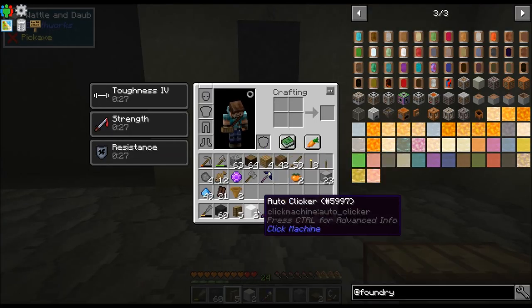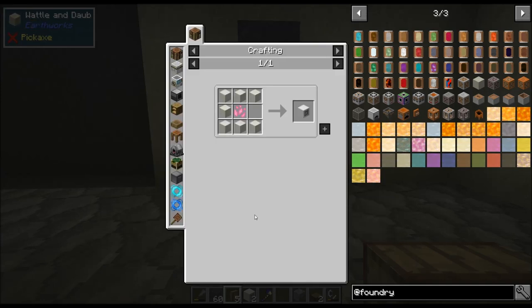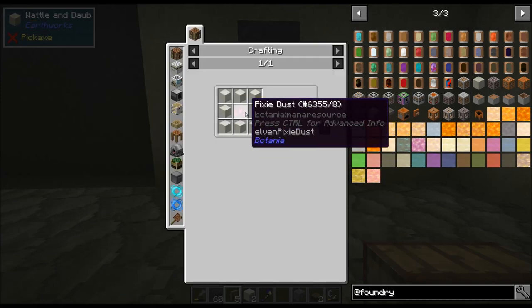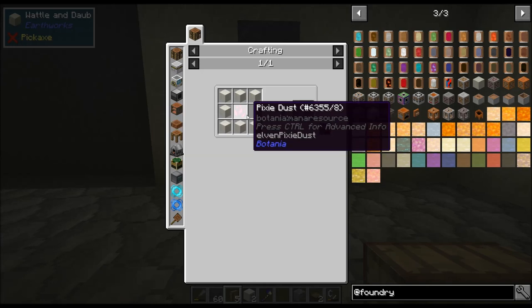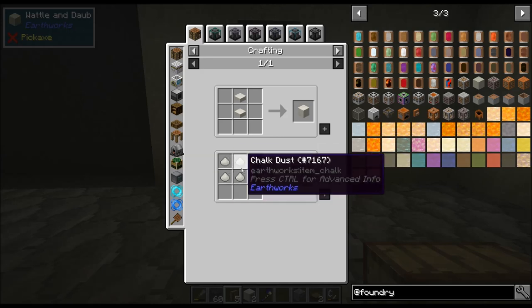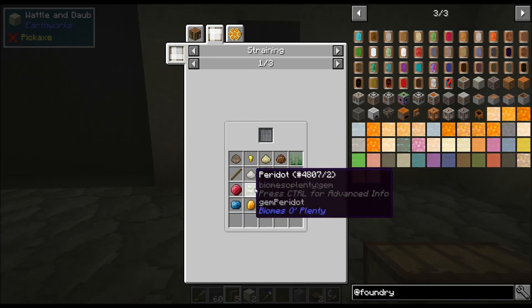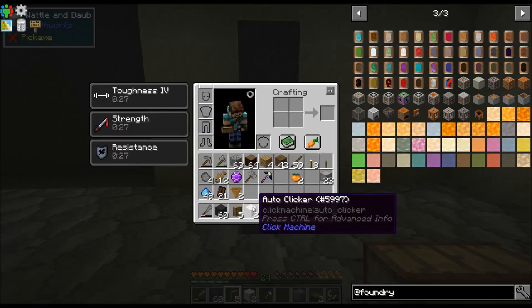Anyway, before I get started, I do want to say one of my YouTube viewers suggested — his name is MrTheFurAxe, hopefully I said that right — he said check out the autoclicker for making wood. So if you've killed the pixies, the little pink ones, you've probably gotten pixie dust. Chalk is just four of the chalk dust which you get from straining, and you make this thing called the autoclicker.